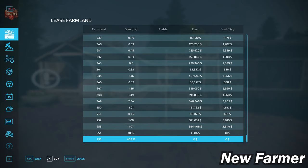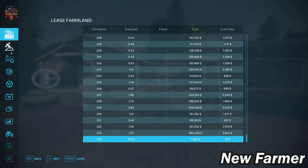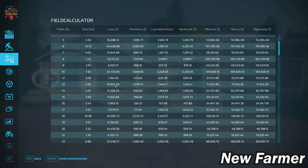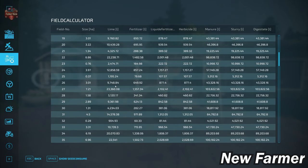Let's go ahead and buy that available farmland and then take a look at the field calculator screen, which shows us the specific sizes of each particular field.